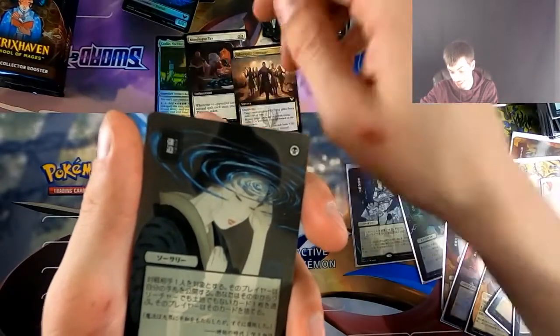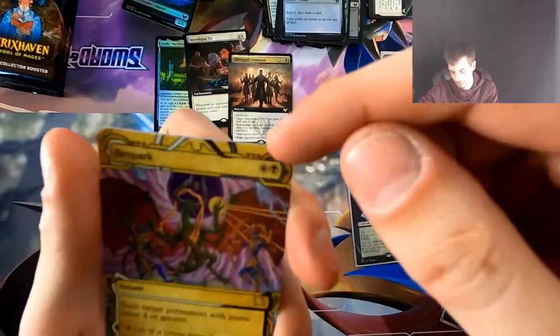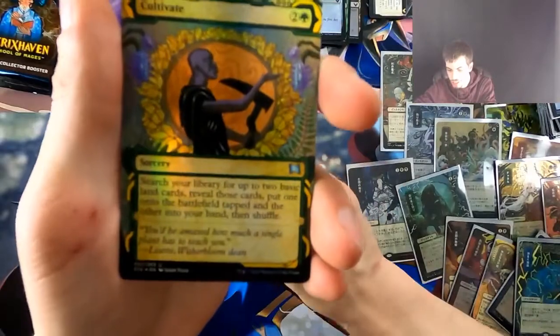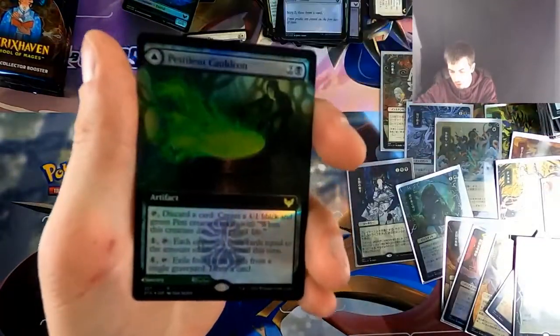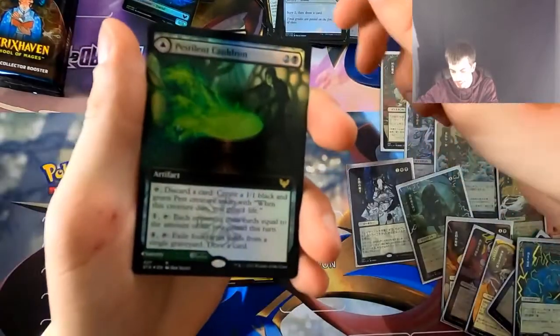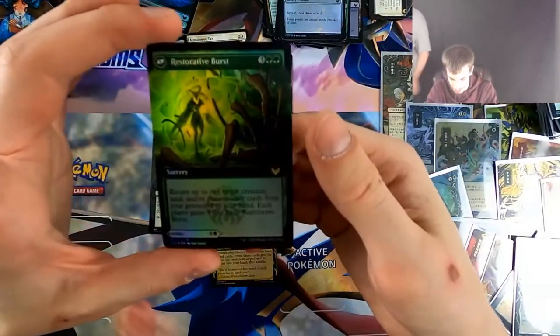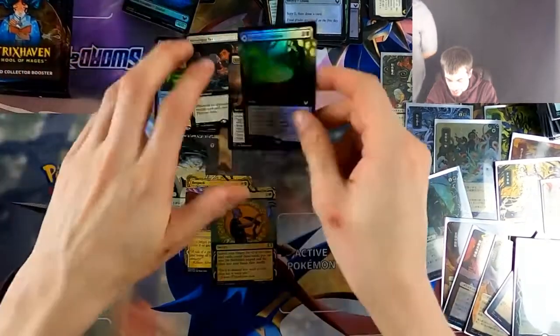Okay, this is the Duress in Japanese, I believe. We got a Demonic Spark foil etched — that's dope. We've got the full foil on the Cultivate, and we've got the extended border Pestilent Cauldron slash Restorative Burst. I'll pack a clone — dude.